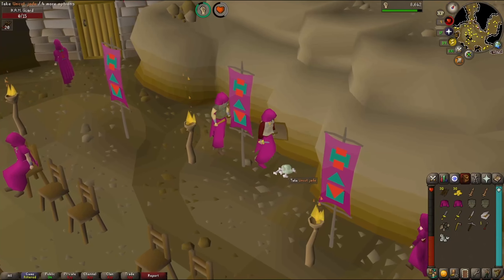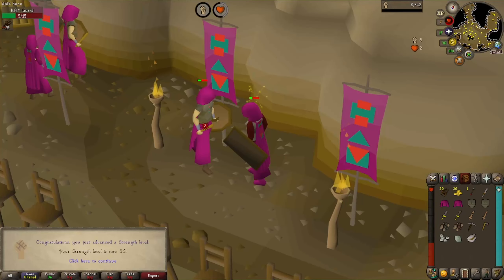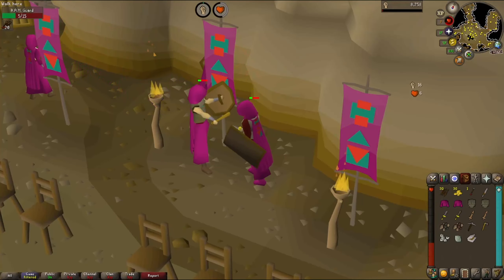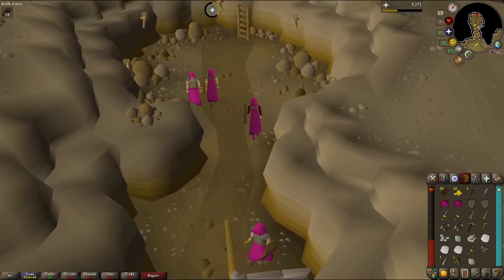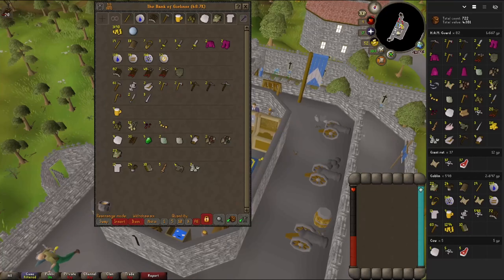There's another jade — still no uncut opal just yet. Level 26 strength. I'm going to go for level 30 before switching styles. Then there's the opal — new unlock. Time to bank. We're up to 82 kills now and there are still a few things to get. We're still missing the ham gloves and logo, feathers, all of the herbs, and the tomato and strawberry seeds.